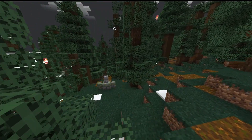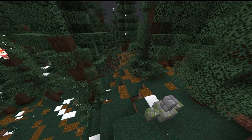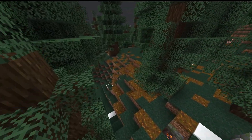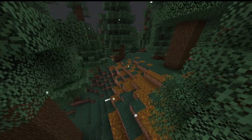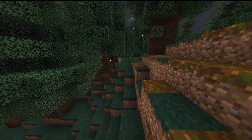Next up is the Wild Tiger biome. It's again similar to the last two, but still different. This is an improved and much more detailed version of the Taiga biome, but all of the wood here is Dark Oak instead of spruce like a normal Taiga. Not a lot to say about it.